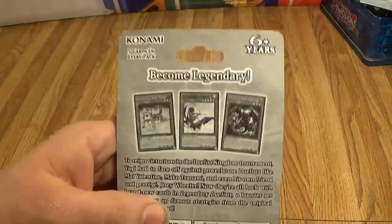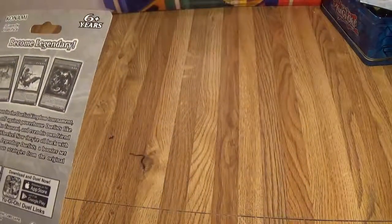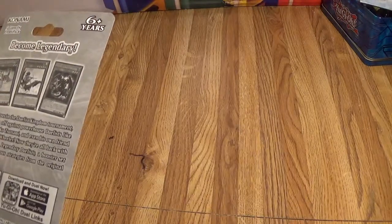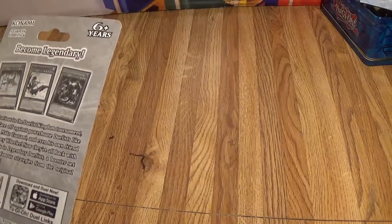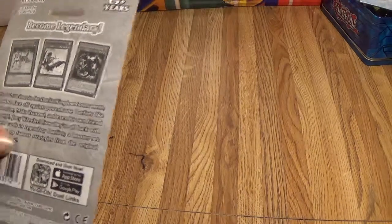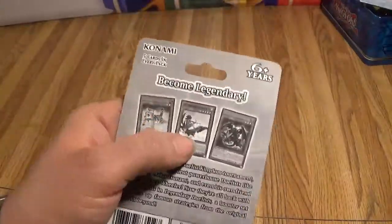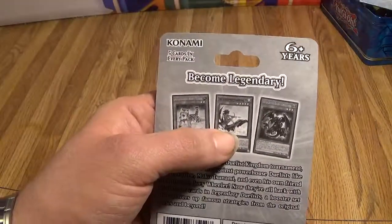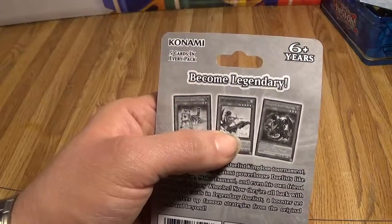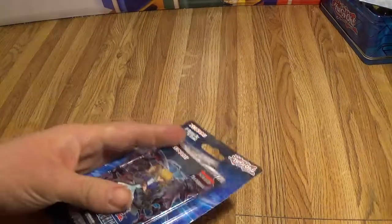The back here kind of shows some of the cards you could receive, like Red-Eyes Baby Dragon, and it's hard to see — kind of a tiger — but the one he won from in Duelist Kingdom or City, from Mako. I can't read it well — Legendary Fisherman — but any case.